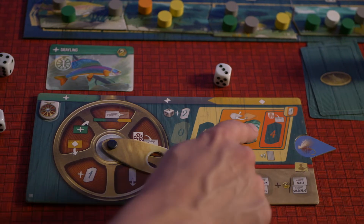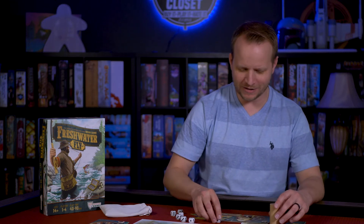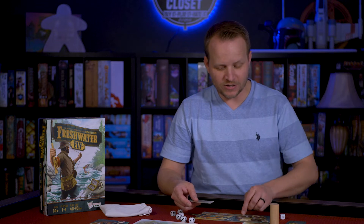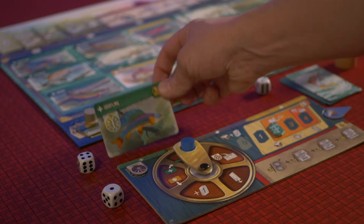Every time you use finesse, it goes down. Eventually you'll need to take one of your dice and just use it to bump finesse back up — it doesn't matter the value, you just use it and it bumps you up a couple. The other thing you can do is, if you've already hooked a fish, use your finesse to rotate the reel. Because not only do you have to hook the fish, but then you have to reel it in. There are three sections — green, black, and yellow — and yellow are the hardest to reel in, because this rondelle reel has to go around once, twice, three times to get the yellow fish into your bag.